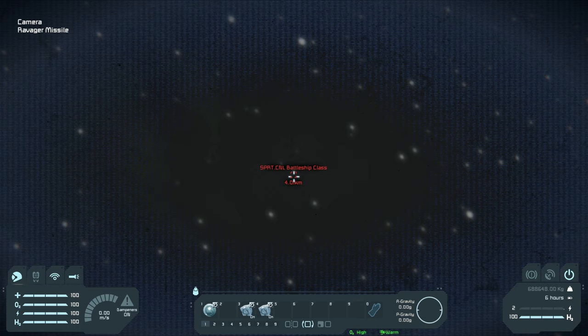As you can see, I've set up my hotbar with the camera and then two different merge block groups — this will be important. Let's start off this attack run. First of all, we're going to disable our dampeners and then accelerate to maximum speed. I've also set up my spectator camera over there to make it easier for video.